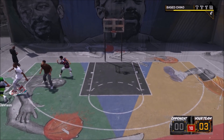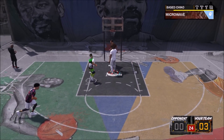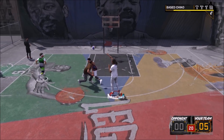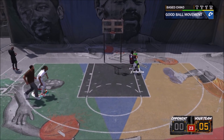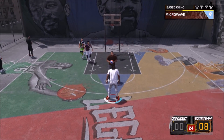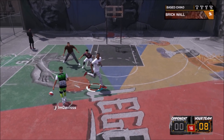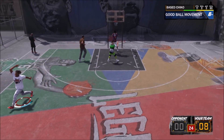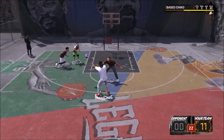Those two extra stamina bars stay on your player the whole time you're at the playground. They do go down during games but they refresh after each game — the good part is you don't have to go back to the practice facility every other game to refill them. It permanently stays on your player the whole time you're at the playground. For dribble guys, you can dribble longer. With those stamina bars you could dribble out most of the shot clock and still have stamina left.